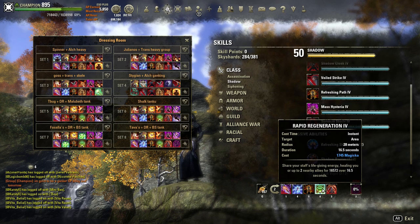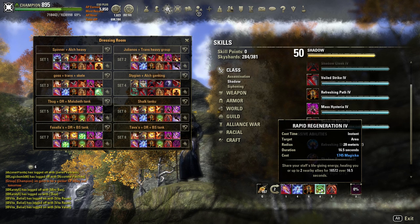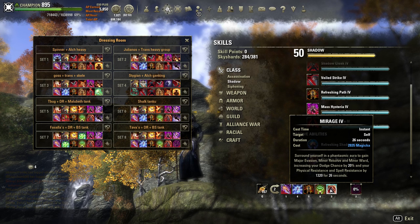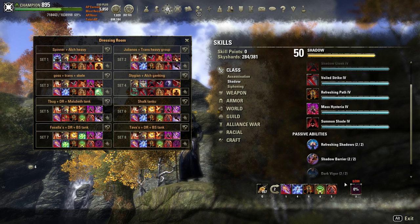Rapid Regen is a really strong HoT. If you're rebuffing as frequently as you can with Spellwall, you'll have this up all the time—lots of healing, it shares with allies. Definitely core to the build. Mirage is one of the best defensive abilities in the entire game. Minor resistance buffs are tough to come by, so that's a lot of mitigation most tanks don't have access to. Dodge chance is great too—this is what's going to make Tava's work for you. Keep it up.